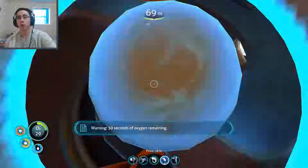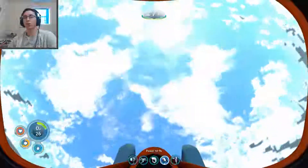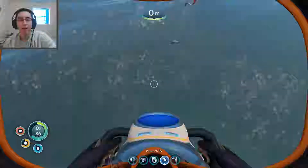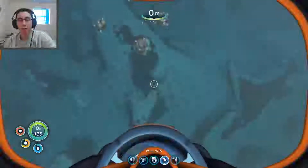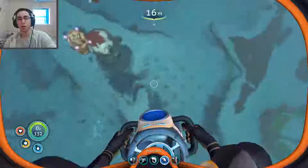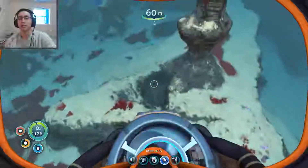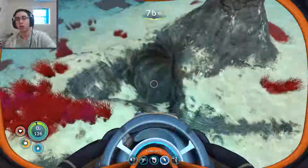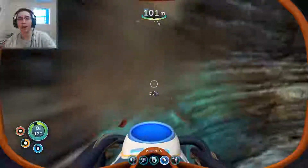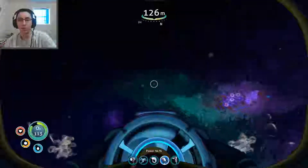I also did die one time and it was really dumb — I just got greedy, was exploring a little bit on my own, and stayed underwater a bit too long. I expected that my flotation device — the air bladder — would fill up instantly like a floaty and carry you to the surface super fast. That's apparently not the case. Turns out it just lets you rise slightly faster than normal. So because of that, I basically died.